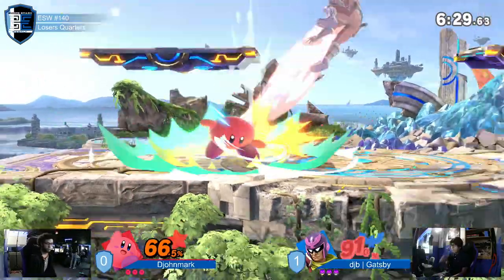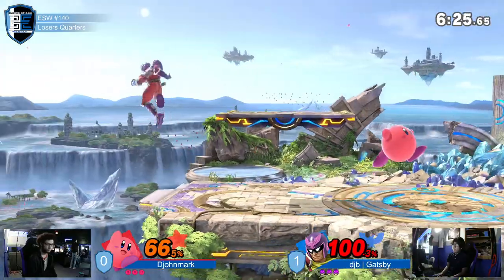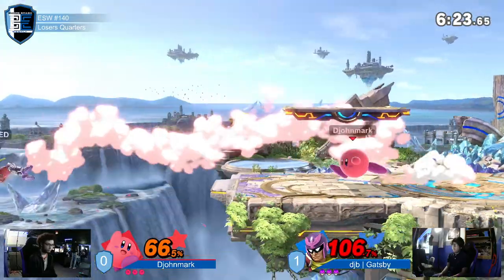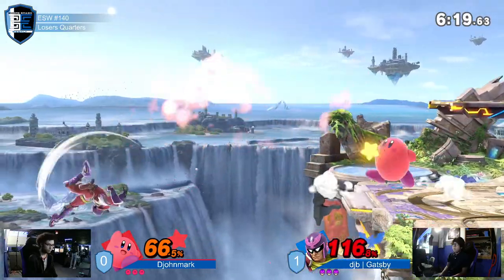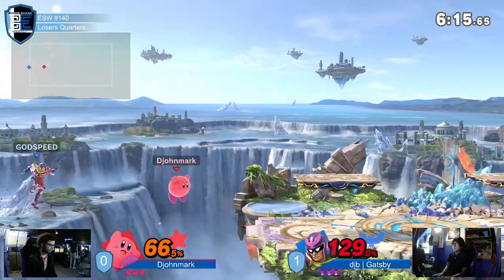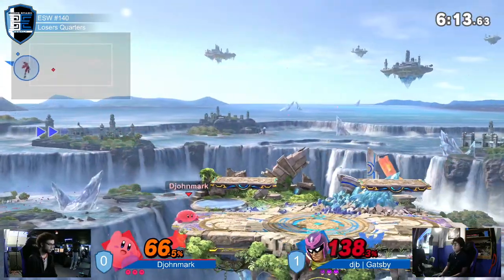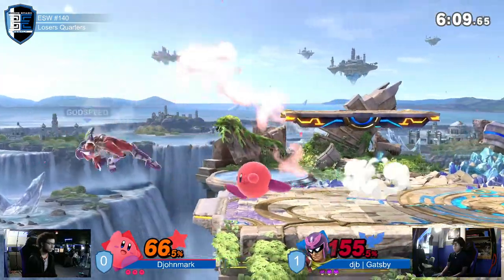I think the down tilt on that first side-b was kind of lucky. Even so, down tilt would do that clank thing where — oh yeah, I've definitely seen that happen. I'm pretty sure if you down tilt it you don't get hit. The weakest of back airs — this should be it — oh, you went for the jump.